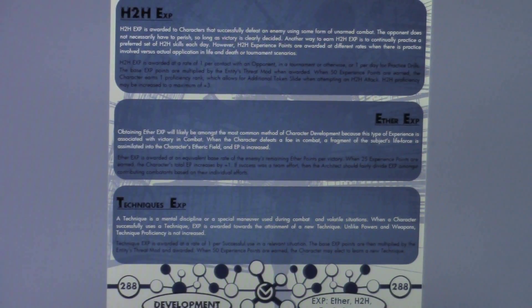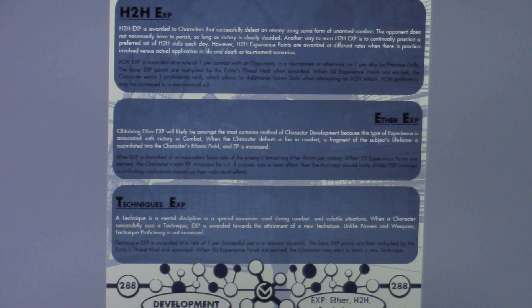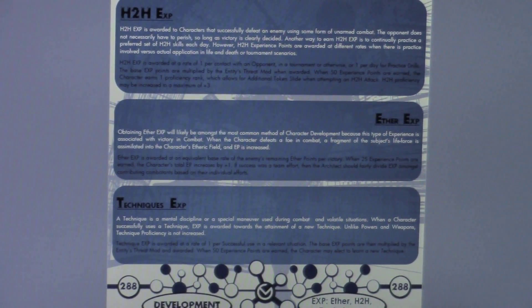If they're fighting an opponent, that experience point — like powers — gets multiplied by the entity's threat modifier. If you're fighting something more threatening and dangerous, you get more credit towards that. When you hit 50 experience points total, the character earns a proficiency rank, up to plus three. Each proficiency rank gives you an additional token slide when using H2H combat, and H2H proficiency can be increased to a maximum of plus three, which means you get plus three token slide opportunities making you more effective.